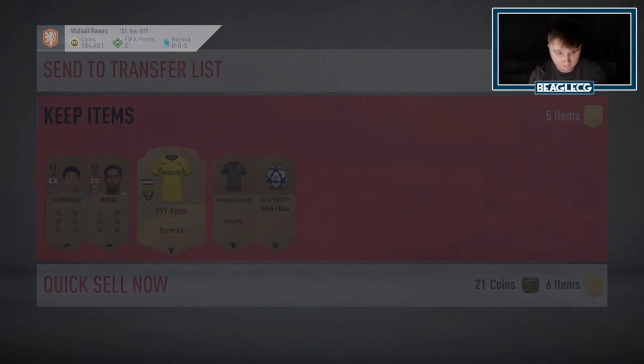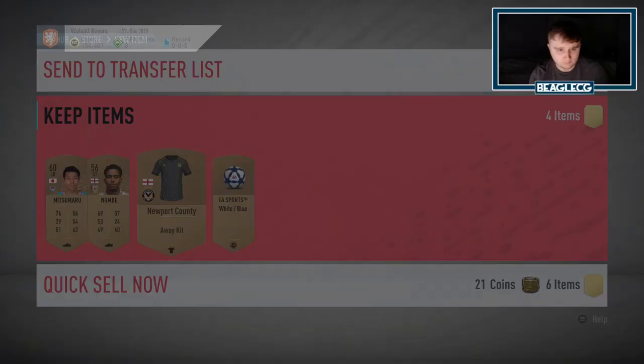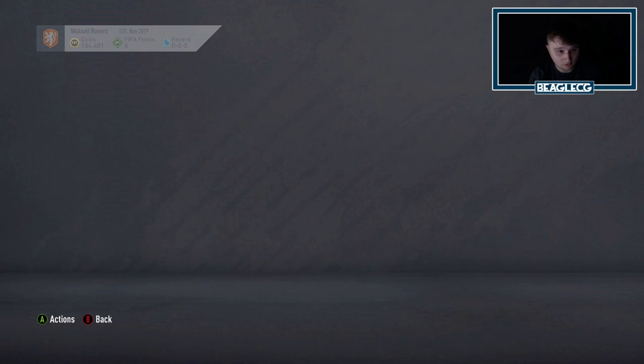This kit I'm going to list for 200 — a bright yellow kit. It will sell. That kit is awful. I feel sorry for any Newport County fan. To be honest though, I reckon that'll sell. And because there's not many on the market, you've got to just gauge how many are on the market and what are the chances of your card selling really.